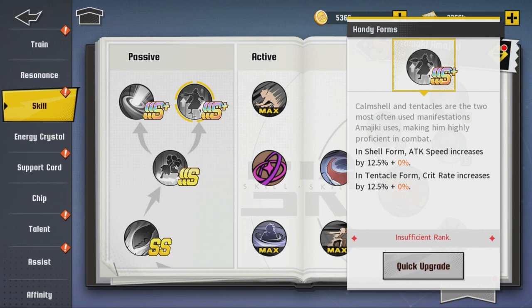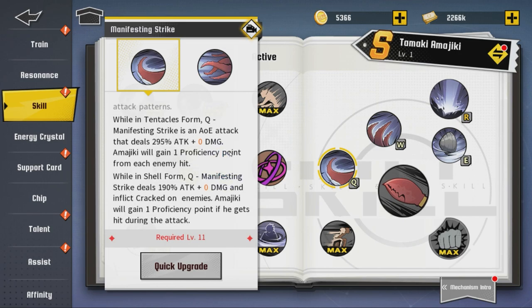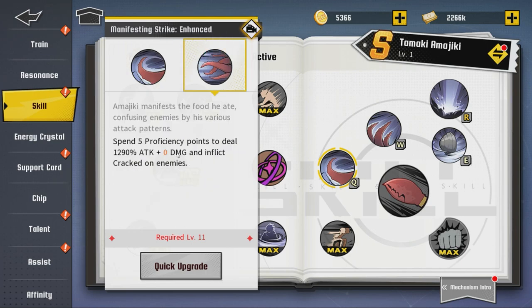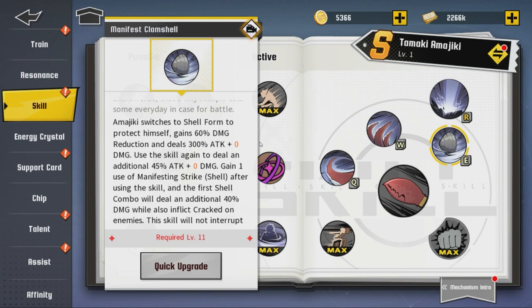SSS+ increases all damage by 14%, and in shell form attack speed increases by 12.5%; in tentacle form crit rate increases by 12.5%. While in tentacle form, Q 'Manifesting Strike' is an AOE attack that deals 295 attack plus percentage damage. Amajiki will gain one proficiency point for each enemy attacked. While in shell form, Q 'Manifesting Strike' deals 190 attack and inflicts Cracked on enemies. Amajiki gains one proficiency point if hit during the attack. The skill requires one proficiency point, max three points.